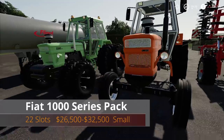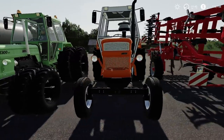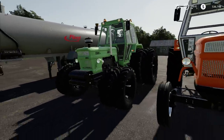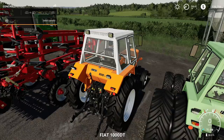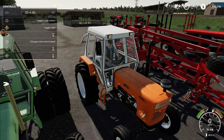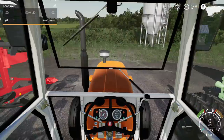Next is the Fiat 1000 Series Pack — 22 slots, $26,500 to $32,500 for the all-wheel drive version. We finally have a Fiat two-wheel drive on console, plus the all-wheel drive version. This is a small tractor. Bringing up the help window: you can open the back window with L1/R1 and the right stick, open the front window with right stick down/up, and open the door with the left stick.